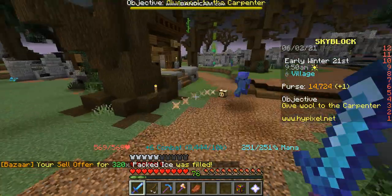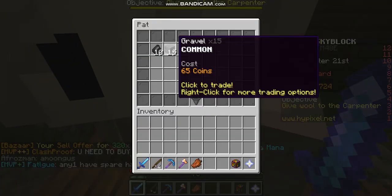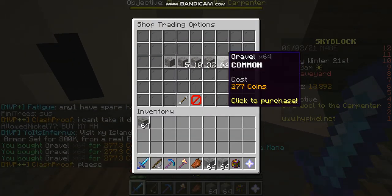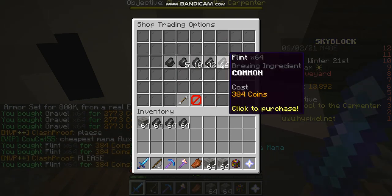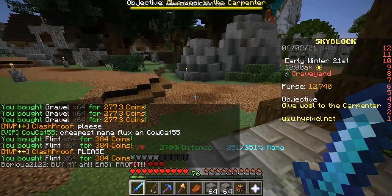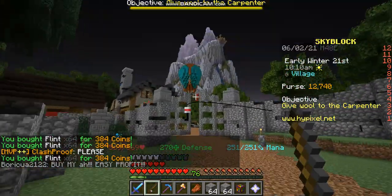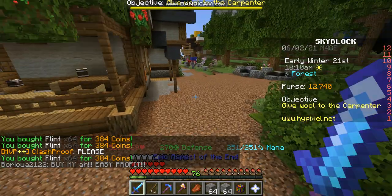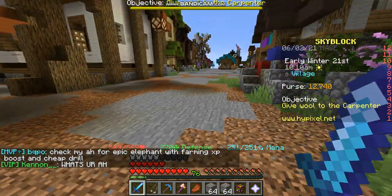My seller is filled. We'll click on him and buy 3 stacks. And then we'll buy some flint. By the way, I start out with 10k coins because that's usually what beginners have around to spend on Bazaar flipping. By the end, you might have 30k or 50k.